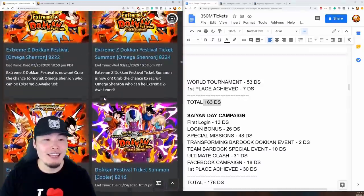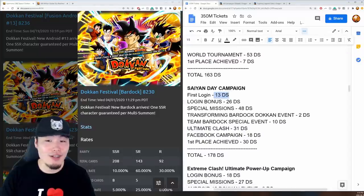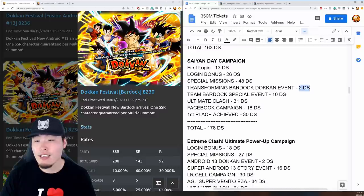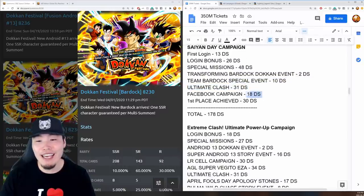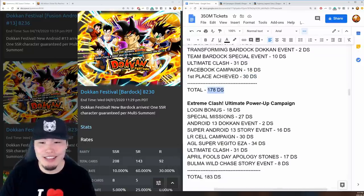After that was the AGL Transforming Bardock Saiyan Day campaign. First login gave 13 stones, total login bonus afterward was 26, special missions gave 48, Bardock's Dokkan event gave 2, the Team Bardock special event gave 10, the Ultimate Clash gave 31, a Facebook campaign gave 18, and hitting top grossing on Bardock's banner gave 30. Total: 178 stones.